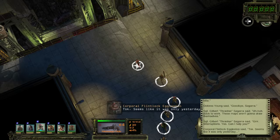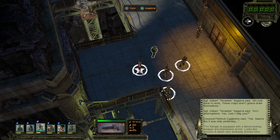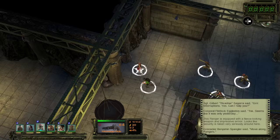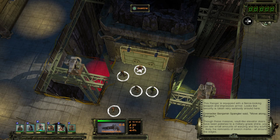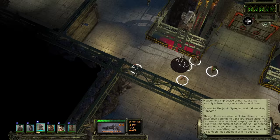This place looks like a pretty extensive exploration area. This ranger is equipped with a fierce looking weapon and impressive armor — security is taken very seriously around here. Move along, rangers. There are big mounted guns everywhere — I'm guessing if I attacked anything I'd just get wiped out immediately. These massive vault-like elevator doors have been polished to a military-grade shine, with tiny scuffs — likely remnants of scorch marks. The rangers have tried everything from arc-welding torches to C4 to open this behemoth with no success.